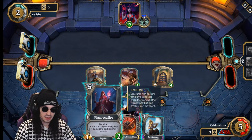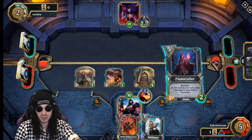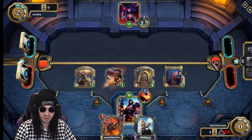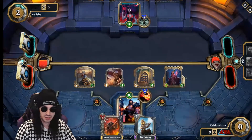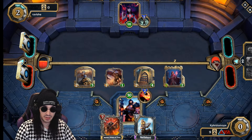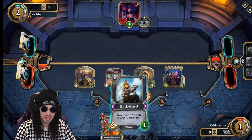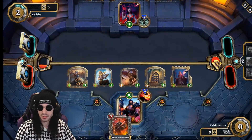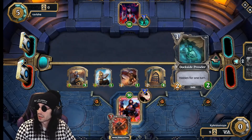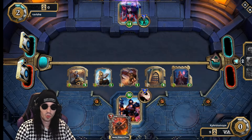My back line character — the opponent has to attack my front line and all other characters before they can hit my back line character. This is not a good situation for the opponent. I can lay this Viking down. They're probably going to quit — usually players do when they start getting killed — but I always finish the game out. I feel like it's a weenie move to quit.